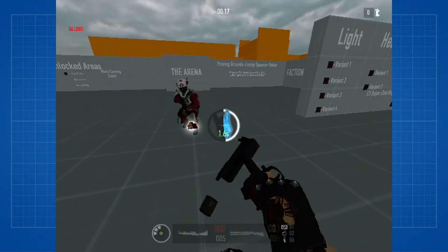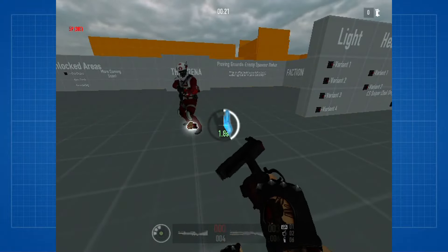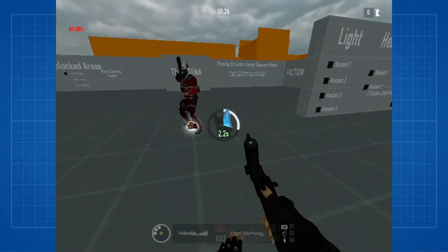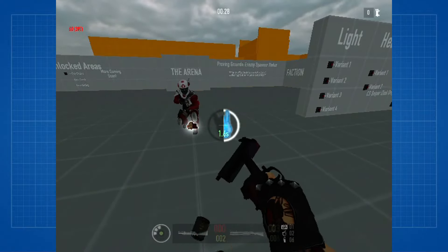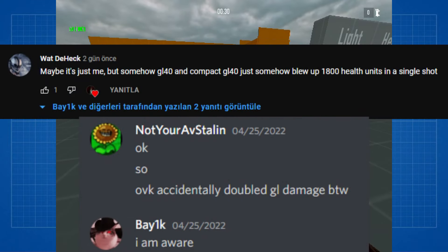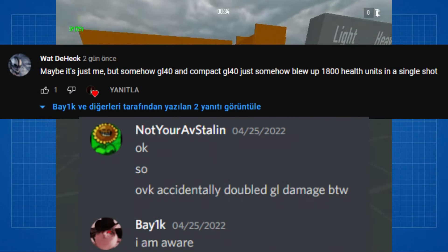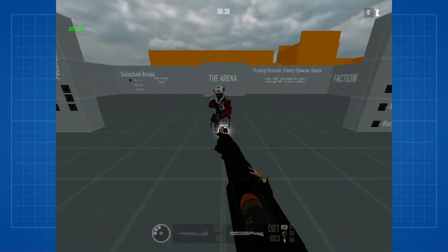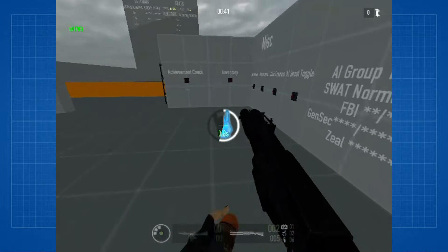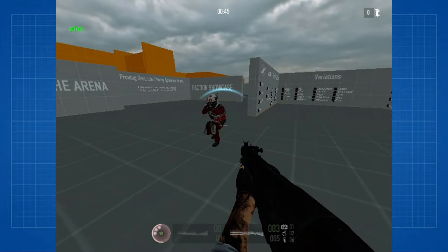Since this update is very recent, I will be rushing this video in order to point out the problems as early as possible. I can't provide explanations behind the bugs since I can't tell what's going on anymore. Explosions deal double the damage — this affects grenade launchers and maybe every other explosion type too. I didn't check everything since bug testing is not my job. This is what Overkill should be doing, not me.